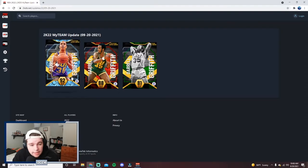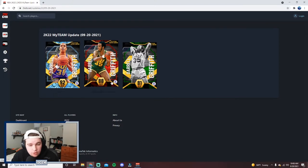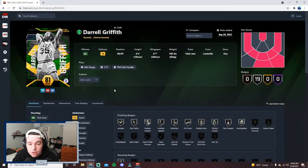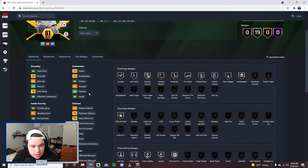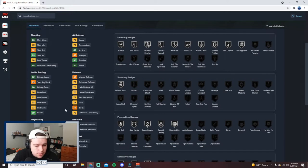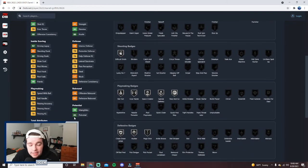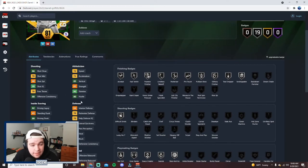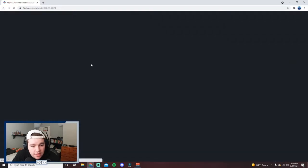There are three cards for this diamond Daryl Griffith. The first card you're going to get is an emerald Daryl Griffith. This card is not very good — he's got a 60 Shot 3, 72 Speed in Acceleration, and he can dunk a little, but not much of a defender. This is not a card you're going to use in your squad; you just need it to complete one accomplishment toward the diamond.